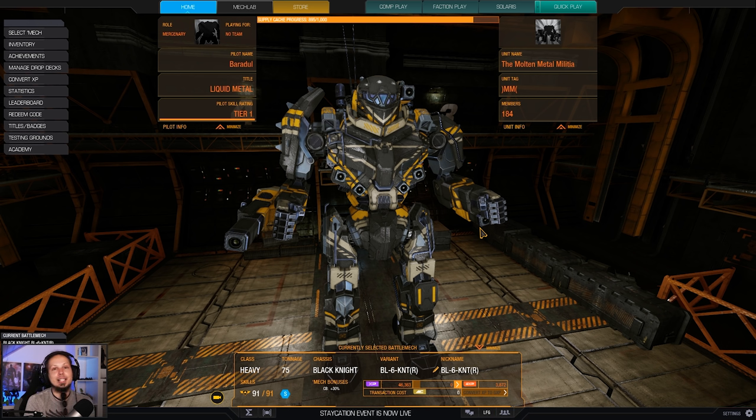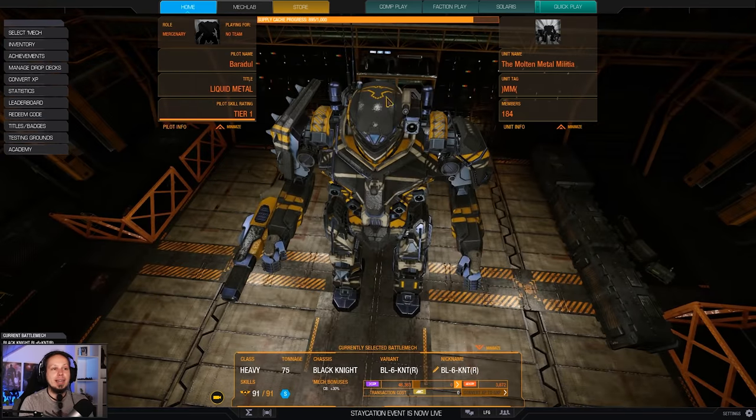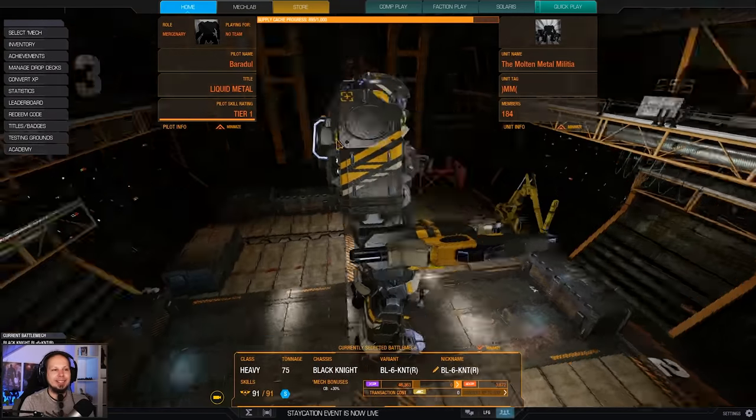The Black Knight is a 75-ton Inner Sphere Battle Mech, and that thing is a monster when it comes to energy damage output. It has 8 energy hard points, and it also has 2 AMS hard points, so you are actually protected against missiles.